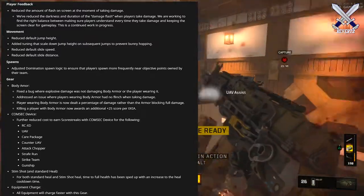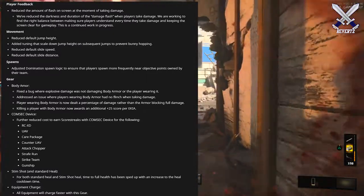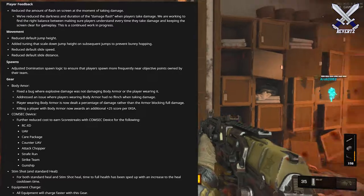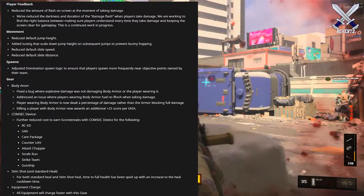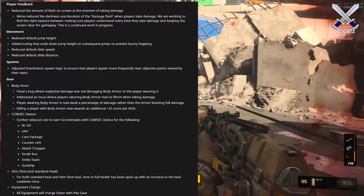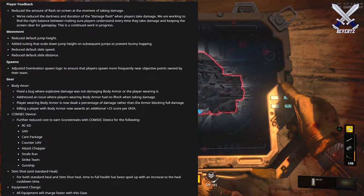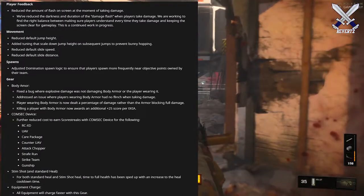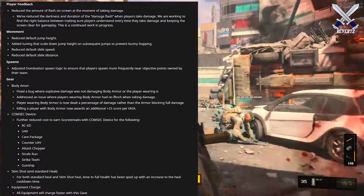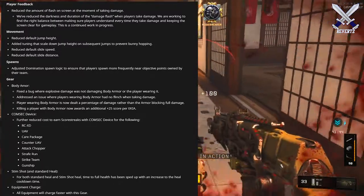For movement, this is where a lot of people are going to be happy. They've reduced the default jump height — the default jump height was super high in Weekend 1. They've also added tuning to scale down the jump height on subsequent jumps to prevent bunny hopping, which was a big issue for Weekend 1. So bunny hopping is going to be a little bit reduced for Weekend 2. They've also reduced the default slide speed and the default slide distance. For spawns, they've adjusted domination spawn logic to ensure players spawn more frequently near objective spawn points owned by their team.